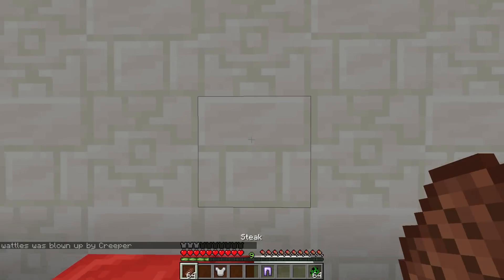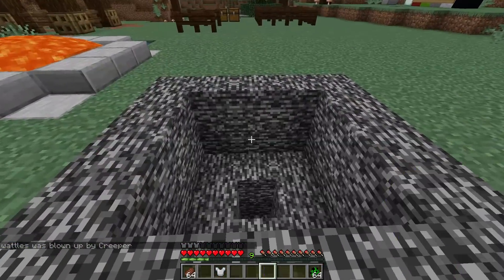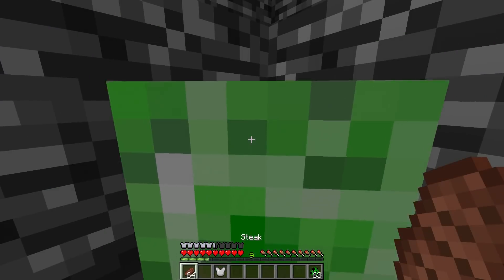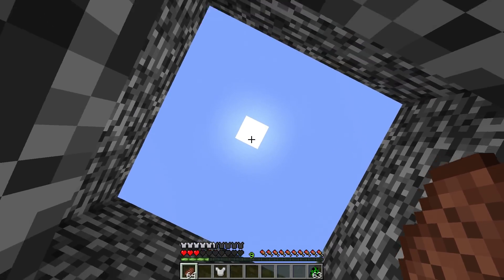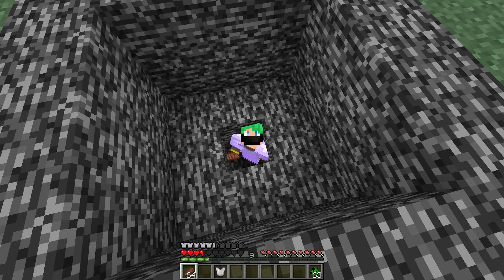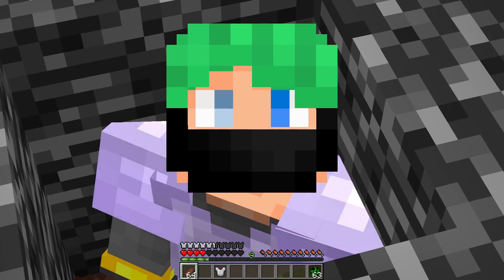Surprisingly, with one piece of blast protection four we're too close to the creeper and don't survive. But if we level things up and use two pieces of blast protection four — hello creeper — we survived the explosion! We get sent way up into the air, land back down, but we've successfully survived. Two pieces of blast protection and we can survive a creeper right on top of us.